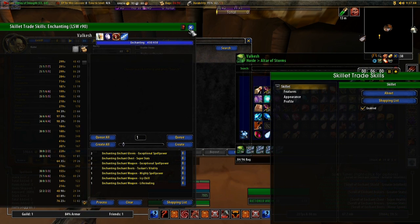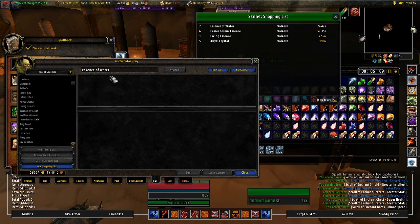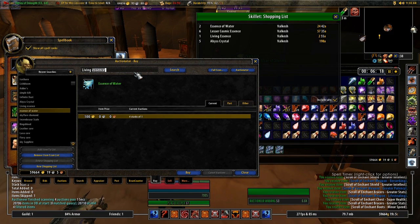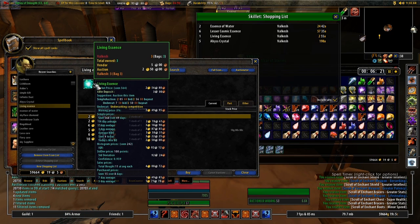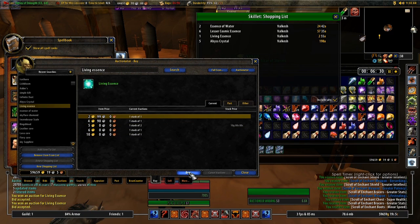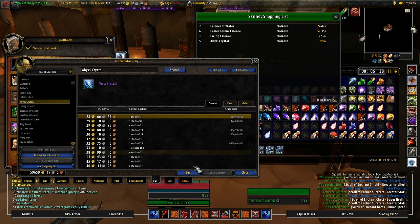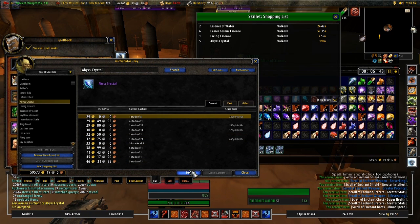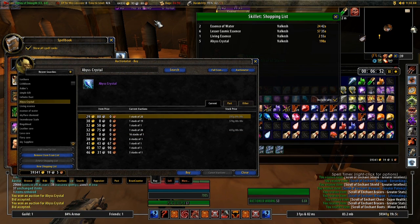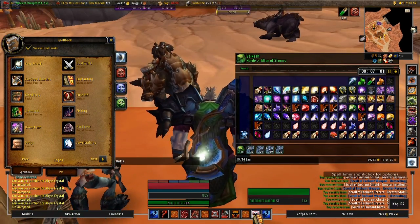I'm going to buy any materials I need, so we're going to open up the shopping list. First we'll check for Essence of Water - 100 gold, that is definitely not a good price; the average is just 12 gold each, so I'll skip that. Living Essence is a good price - two gold 50 silver, that's the average. I already have Greater Cosmic Essence so I don't need Lesser. We'll pick up some Abyss Crystals - that's actually a really good price, much lower than the average, so I'll pick up some extra stock. But I don't want too much because Cataclysm is coming up and you don't want to be stuck with 40 gold Abyss Crystals when they're probably going to drop by more than half come the expansion.